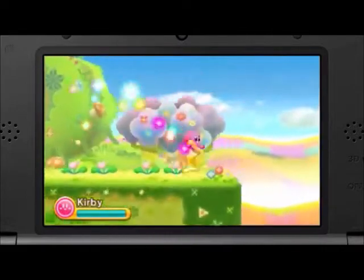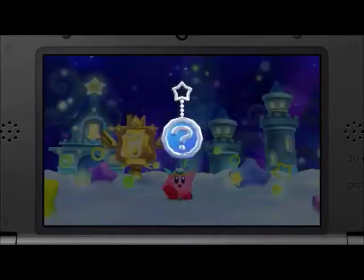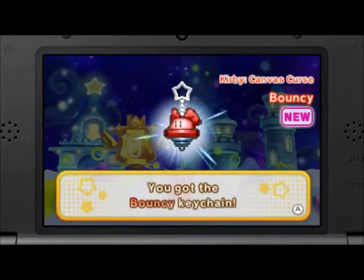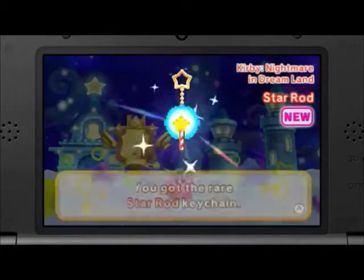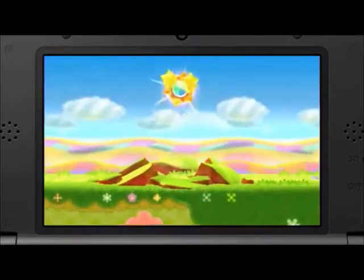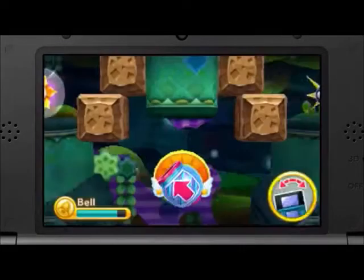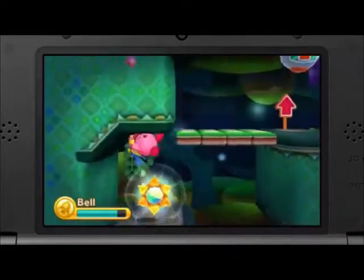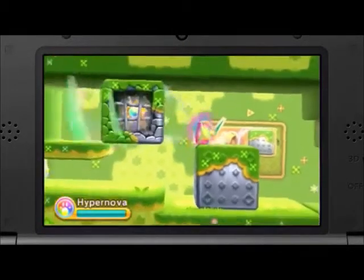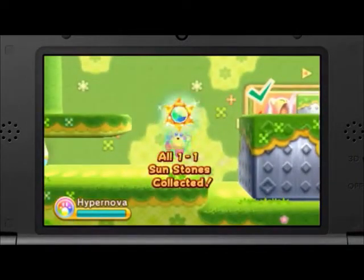There are two other things I want to talk about in Kirby Triple Deluxe. There's a huge number of collectibles for you to find. For example, these eight big key chains you can find hidden in levels. It's a real challenge to find them all, especially if you are also collecting all the sun stones. You find sun stones in levels too, and they'll help you progress in the game. Find them all, and you'll get a special bonus.